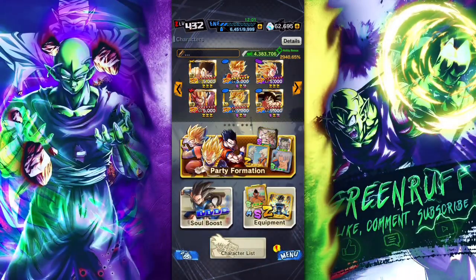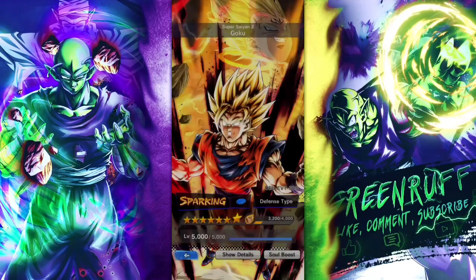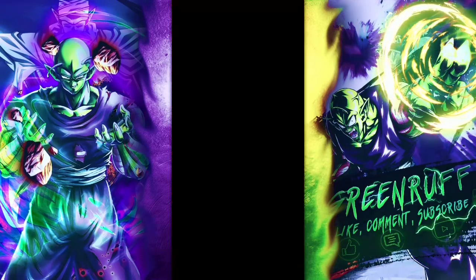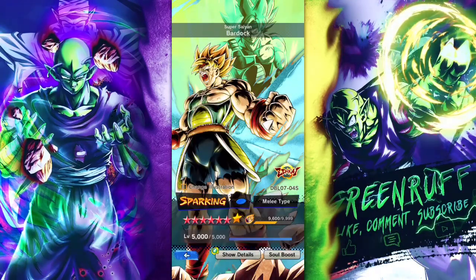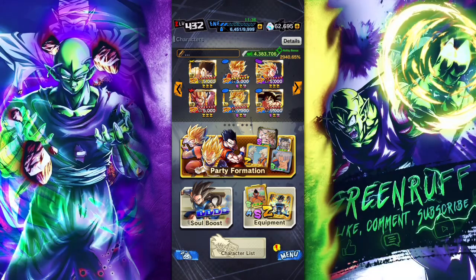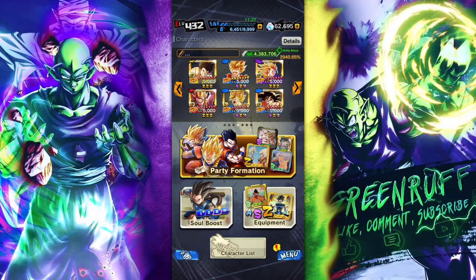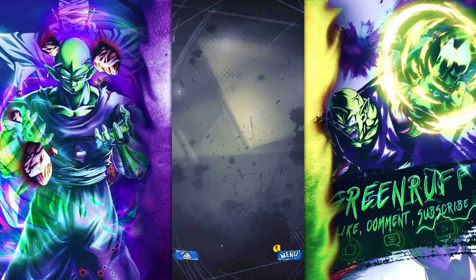It's your boy Gruff here back with another video. Today we're gonna be back showcasing the Blue Super Saiyan 2 Goku, but this time we're gonna lock in. We're gonna have some double Zenkai buff — Zenkai 5 Bardock and a Zenkai 7 Blue Namku — because they buff Blue Saiyans for the Zenkai ability. We're gonna see how good he is. On my first video his damage was really lackluster, but with the double Zenkai buff he's gonna do a lot better damage.